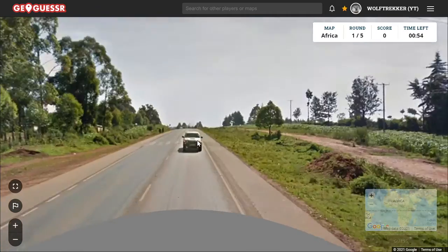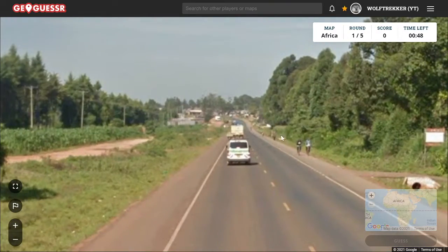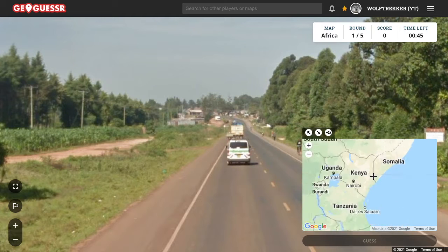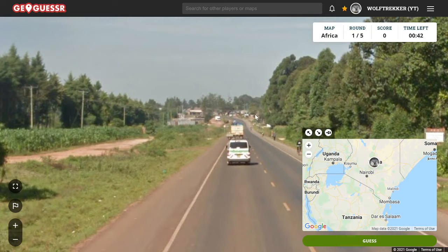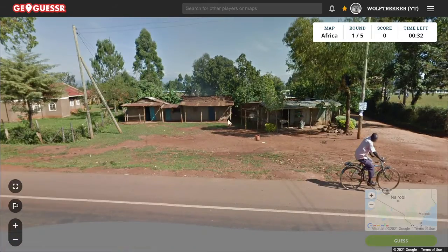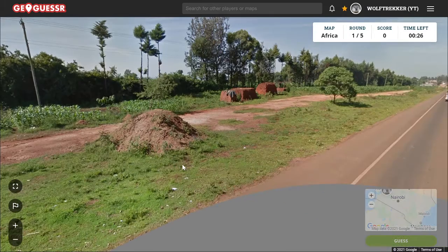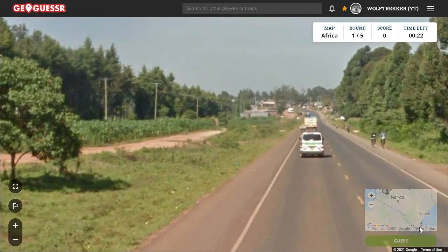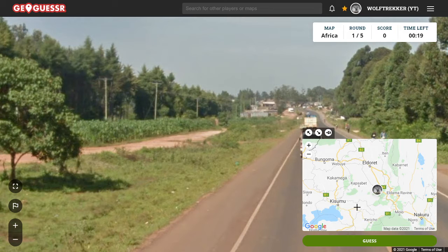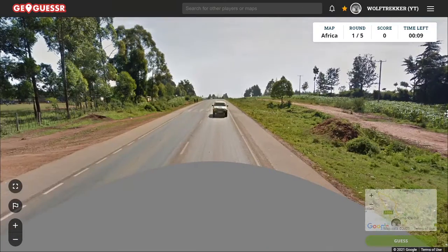The first round, we have the Kenyan follow car, so we should be in Kenya. Now, where in Kenya can we be? It looks quite green. I'm thinking somewhere in this region of Kenya — that's where most of the coverage is. We do have some orange soil, so I'm wondering if this could be close to the Ugandan border. Orange soil doesn't necessarily mean we're very close to the border, but sometimes it is an indication. I'm wondering about guessing around Kisumu or Eldoret. We do have a lot of trees and it's fairly flat.